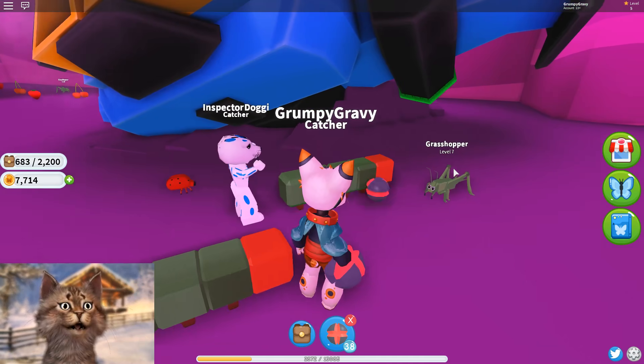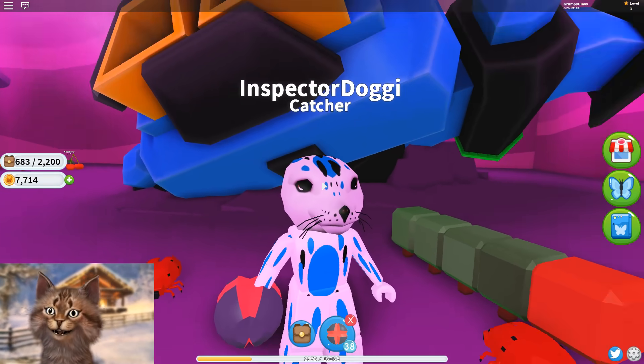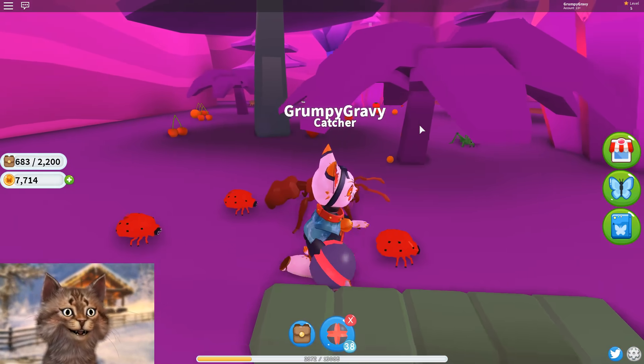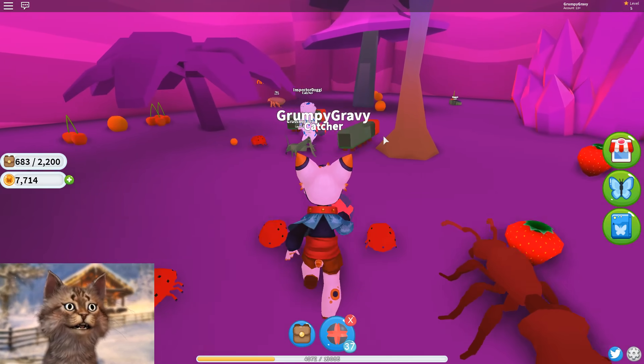Level 7 grasshopper! No! What are you doing, you dog?! You stole my grasshopper! You're not even a dog, you're like a seal. Come on. Oh, I gotta get this one. Yes! I got it! Nice.